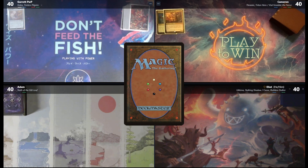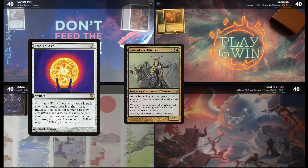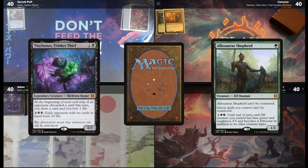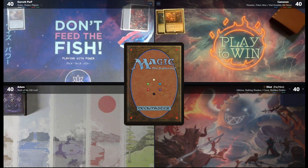Last but not least, we've got Adam. Hi, my name's Adam from Casually Competitive MTG. I am playing Nath of the Guilt Leaf today. It is a wonderful non-combo CEDH deck that tries to make everybody discard all of their cards, then stacks them out with Trinisphere, Nether Void, and Chains of Mephistopheles, and finishes off with Tiny Bones activations or Allosaurus Shepherd activations to beat in for the win.